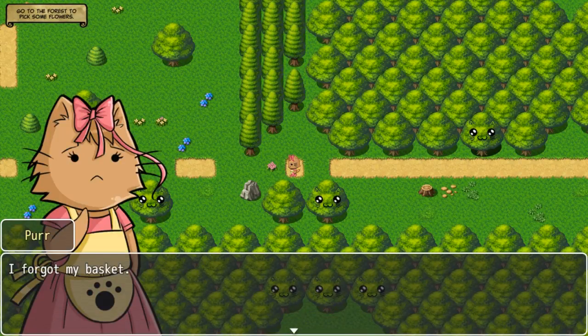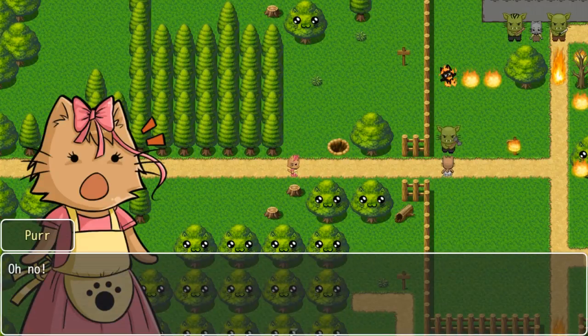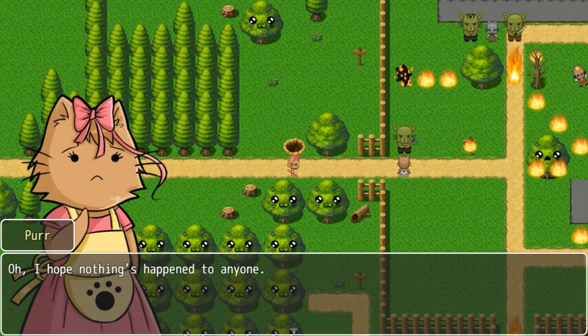Oh, a flower right there — but I forgot my basket, so we gotta go back for the basket. Uh oh — oh no, those are orcats! How did they get past our walls? Oh I hope nothing's happened to anyone. I mean they said trees on fire, and that man has X's for eyes — I'm pretty sure things have happened.